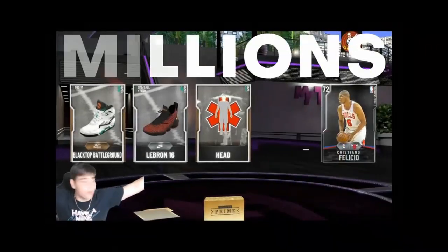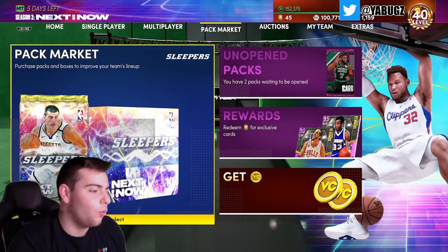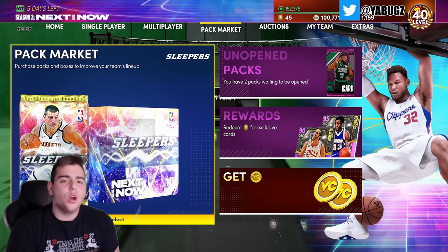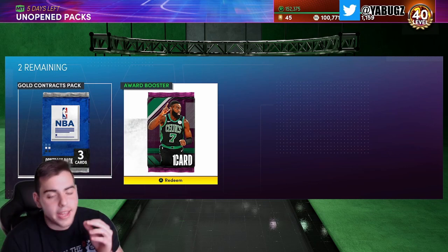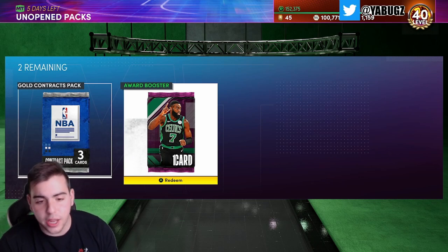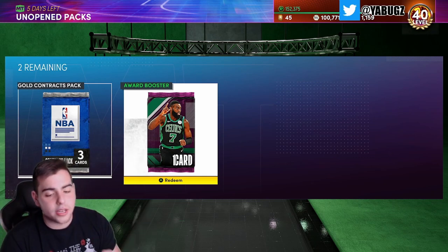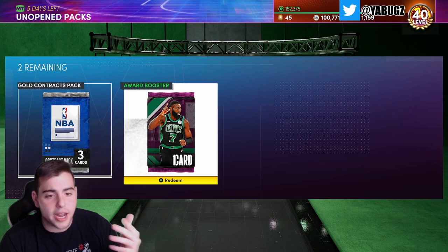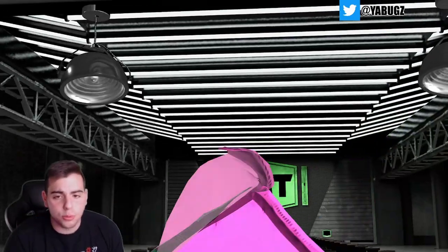What's good YouTube, it's your boy Bugs back on another NBA 2K21 MyTeam video. Today we got new Pink Diamond Jaylen Brown. There was a little glitch — if you win a game on next gen and the ring pops up, you can switch over to current gen. I won my first two games, got the ring both times, played another game, got the ring again. You go into current gen and it lets you pick the ring. So here we go — Jaylen Brown. This might be the first gameplay in the world, hopefully.